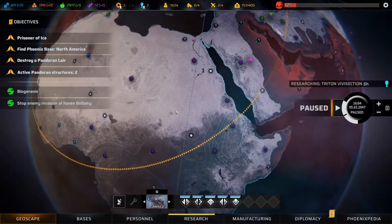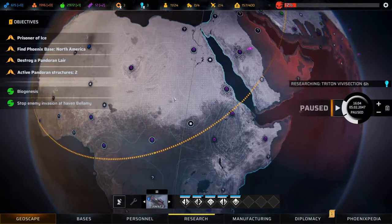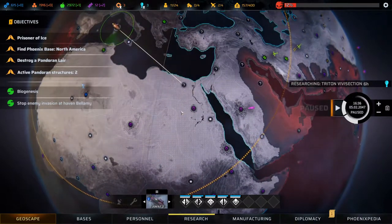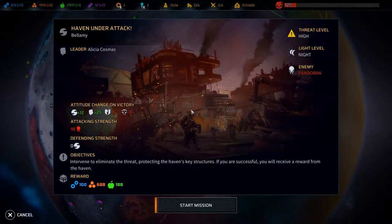We'll come back up here later. We'll head down and do this thing, then head down to South Africa and set up a scan down there. Let's see — yes, we made it. High threat level, it's night, but pretty decent rewards. Alright, haven defense it is.